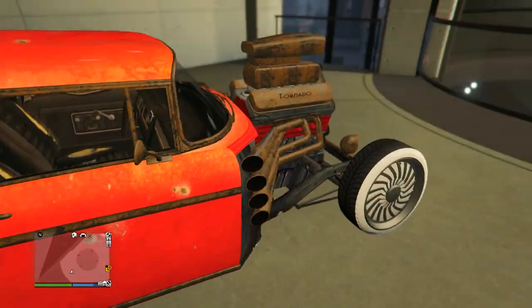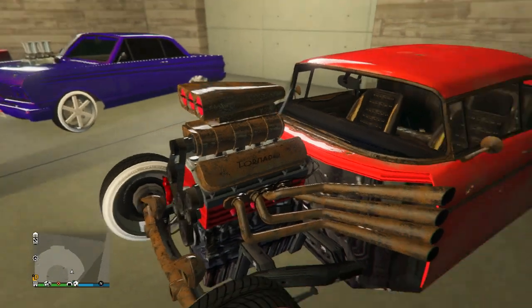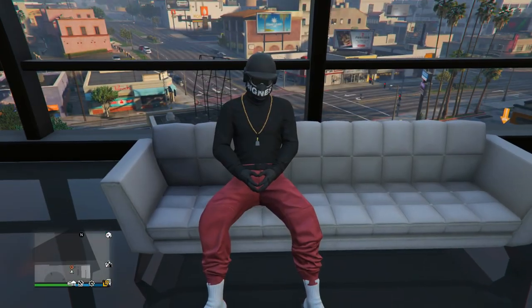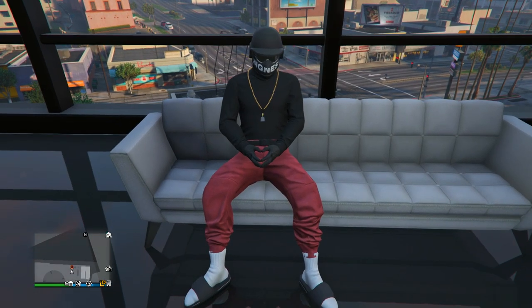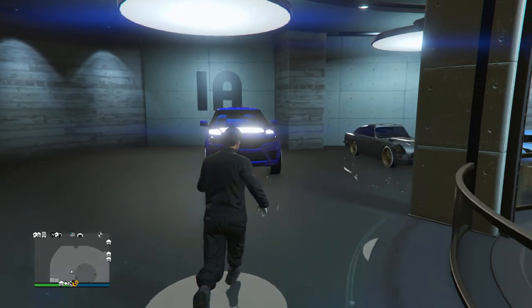For the final car we got the Tornado Rat Rod — this looks sick. It's more of like a peach paint job. He's got the Benny's wheels on the front and then the stock wheels in the back, and the crazy rustic looking engine on the front. Really really unique. Your final rating is 9.2.